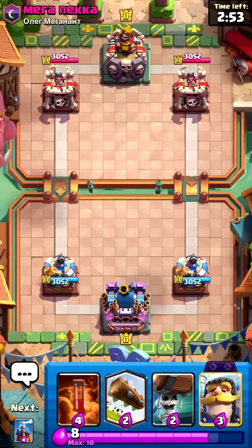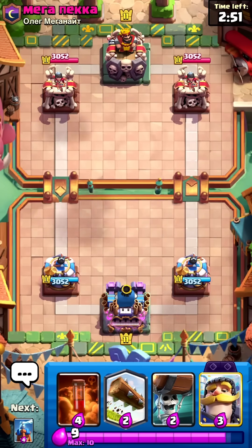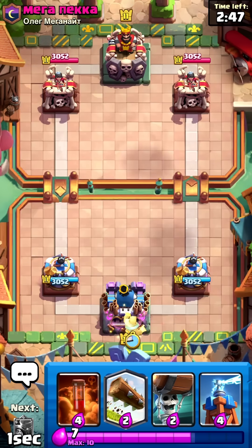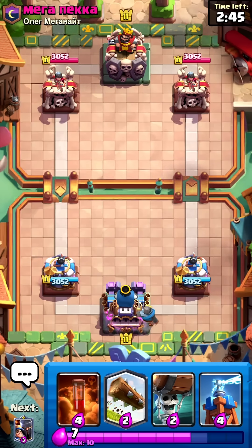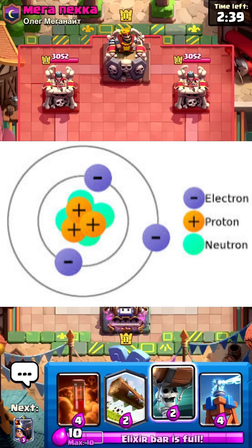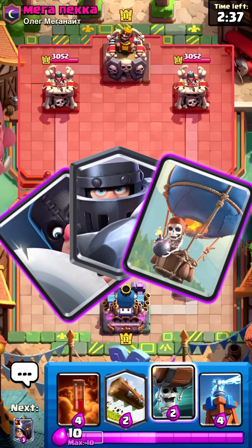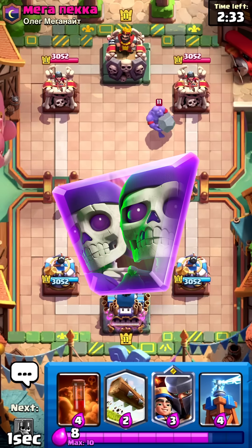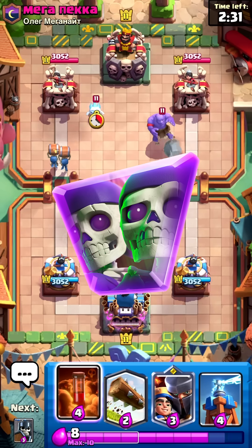Alright, so imagine the periodic table is your Clash Royale deck, but instead of cards, you've got elements. Every element is like a troop. The atom is the troop itself. The nucleus? That's your king tower — it holds all the power. Inside are the protons and neutrons, they are your heavy hitters. And the electrons? They're like wall breakers running around the arena, fast, full of energy, and always on the move.